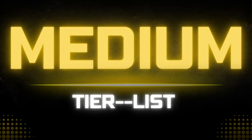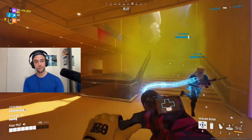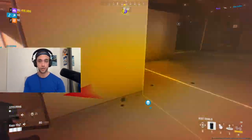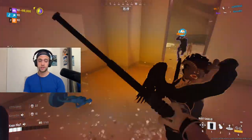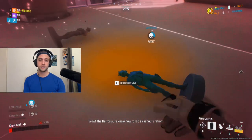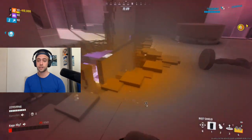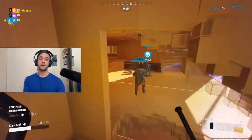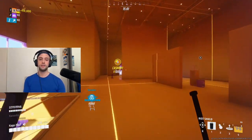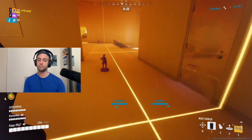Medium class tier list. Diving into the tier list for the mid class to finish it off, we have the riot shield — for which I will have to create a new tier. I'm going to call it triple F, because this weapon should probably not even exist in the game right now. The shield itself doesn't always parry all bullets, the stick takes some time to take out which makes no sense, and the damage output is not even that interesting. Just don't play it.